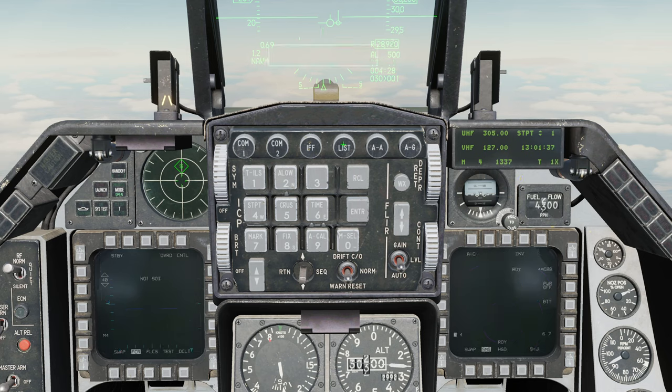Next, let's look at how radar types are preloaded into the HARM. Going air-to-ground, list, press 0 for miscellaneous, and 0 again for HARM. The HARM has three tables of threat types loaded into it: Tables 1, 2, and 3. We can see them here by using the rocker, and we can scroll up and down through each of the five threat types in each table.